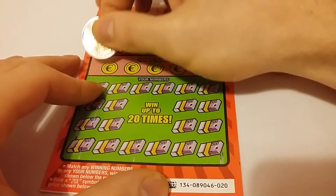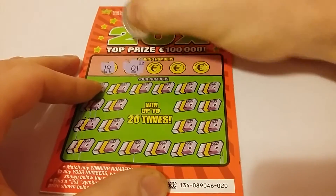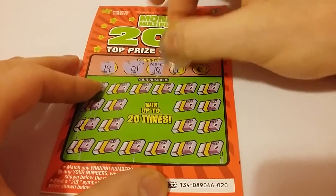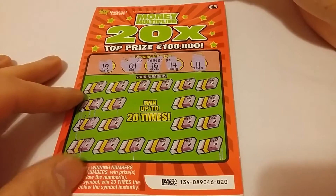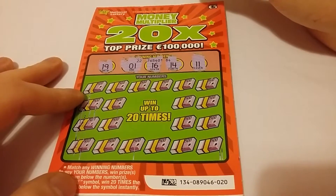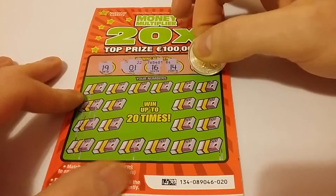You have to get the winning numbers and try to match up the numbers. We've got 19, 1, 16, 14, and 11. I'm going to take one as a lucky number — I've won on that before, and that's my son's age at the minute, he's one. We'll just see how we get on.